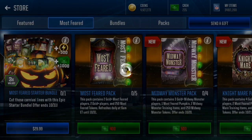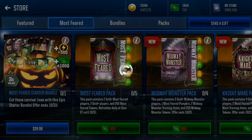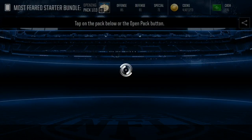Some of these, like the Nightmare pack, I believe it gives you four gold or better Nightmare players. So I'm hoping in these packs we can maybe pull one elite — that's my goal — because I know these elites sell for 1.5 mil plus. I'm really hoping we can pull some sort of amazing elite, but it's the Most Feared Starter Bundle.